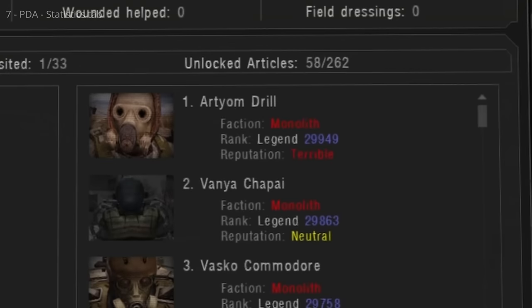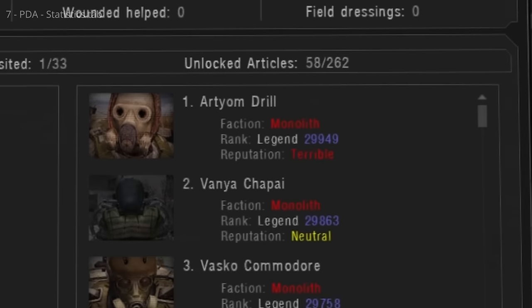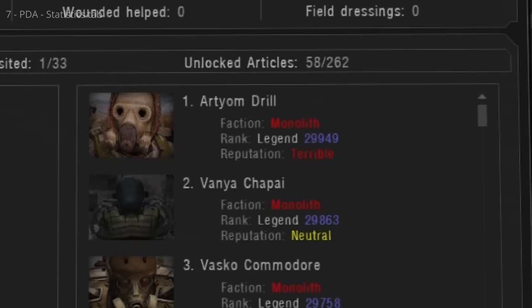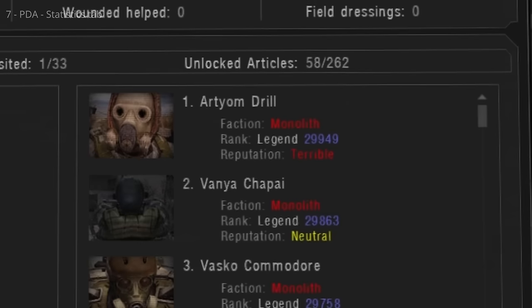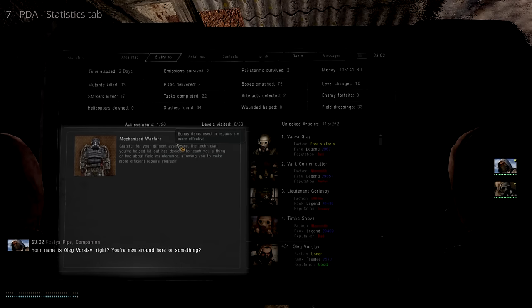Reputation is like morality and is affected by in-game actions. Help your faction, provide first aid, kill enemies, and act like an upstanding stalker for positive reputation. Stab everyone in the back and your reputation suffers. Reputation impacts how people interact with you — not everyone thinks positive reputation is a good thing. This column shows achievements you've unlocked; hover over one to learn more.